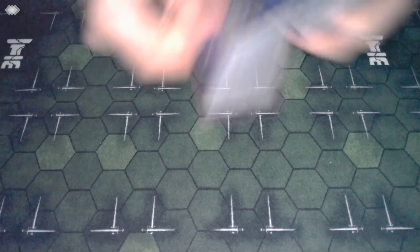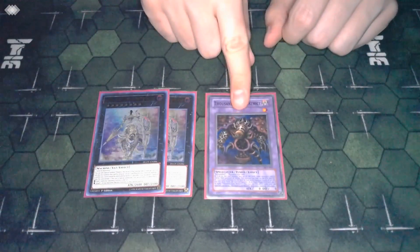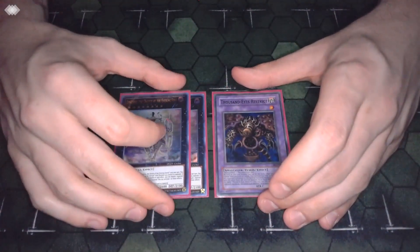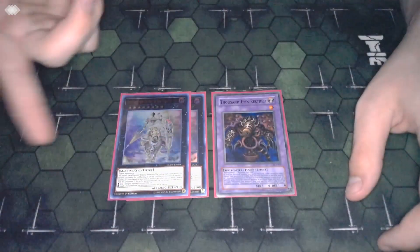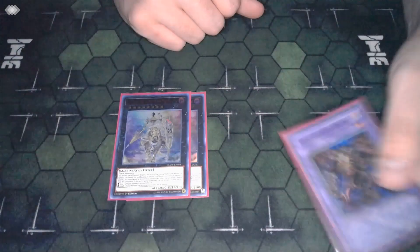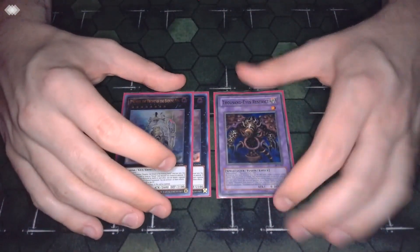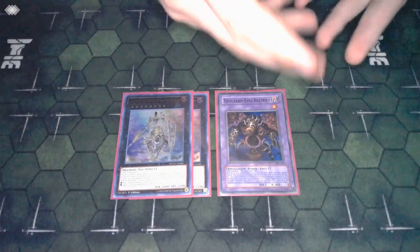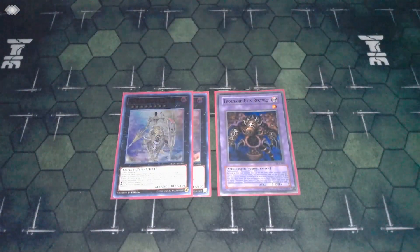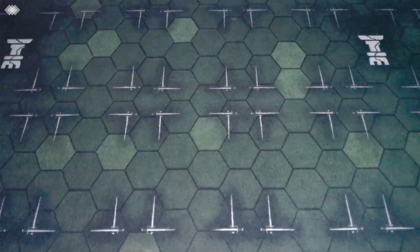Two copies of Ding - gotta play him. One copy of Thousand Eyes Restrict. It's a one-of; if it were at two or three I'd consider playing Thousand Eyes plus Millennium Eyes just because this deck can be hand-trap-weak depending on the hands. But I don't think you can justify an extra-deck-oriented deck playing two copies of cards whose only purpose is to make a one-of work a little better.